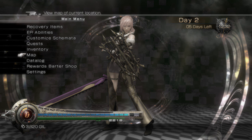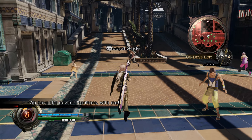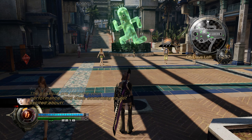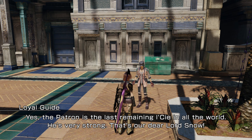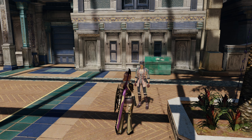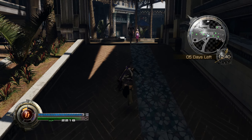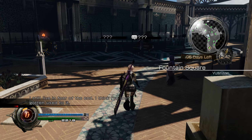I think we're gonna take a left. This is the loyal guide. The patron is the last remaining Lassie in all the world — he's very strong. That's our dear Lord Snow. Everyone feels quite safe with Lord Snow at the helm — he takes good care of all of us. Still does not explain why Snow is still a Lassie after all these centuries.